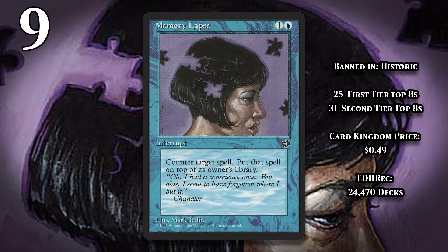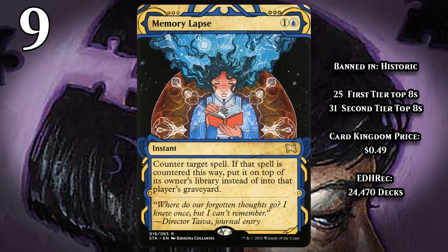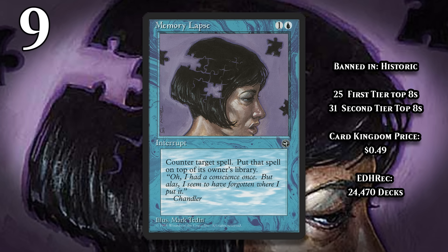Memory Lapse was heavily played in control decks in Block, Standard, and Extended, and when it got reprinted in Strixhaven's Mystical Archive, it became legal in Magic Arena's Historic format. While they preemptively banned several Mystical Archive cards in Historic, Memory Lapse was somehow overlooked, and it made control decks in the format completely absurd. Six of the top eight decks at the Strixhaven Championship were packing the card, and it quickly became evident that it was way too good for Historic, and it got banned.